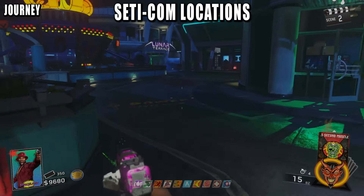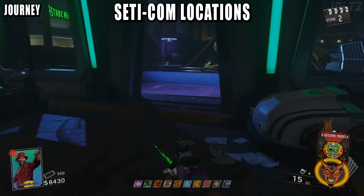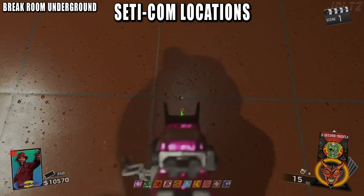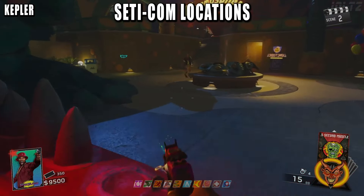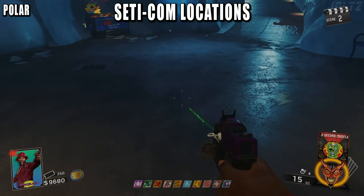Now you have to do three defense challenges where you protect the SETICOM. There are seven locations where this could be. If you find where you need to place it, don't do it yet — there are a couple things to grab first. You want to pack-a-punch your candle to get the baby's breath, and you should buy Uppin' Atoms, Tough Enough, Bomb Stoppers, and possibly Bang Bangs.